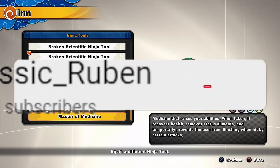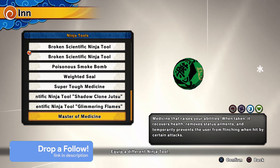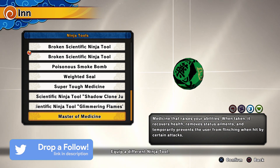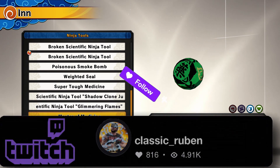Classics back with the guide quickie. In this guide quickie I'm here to talk about Master of Medicine. It's the new item that's in the 1010 shop right now as of the making of this video. As you guys can see here it's meant for defense and for healers. It's a medicine that raises your abilities.